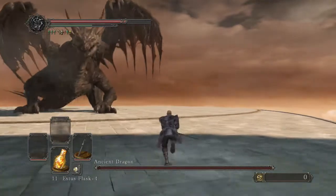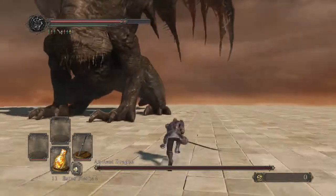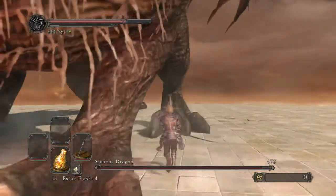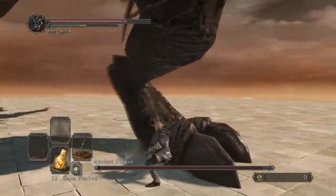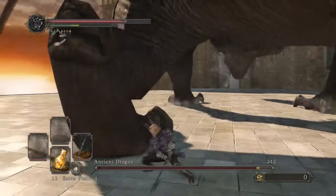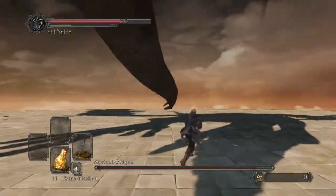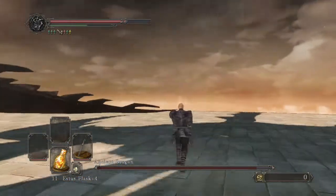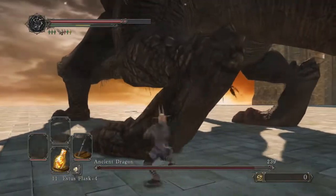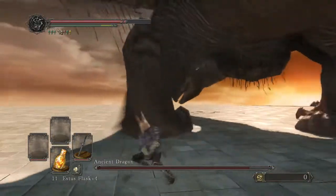As soon as you come in, I definitely recommend running to the right and hitting the limb that I'm hitting right now, because when you run to the right he's going to do his fire breath attack — that'll let you get in a couple free hits. After that, attack only that limb. What you'll find is he's only going to do two moves: one is when he jumps in the air, and the other is when he shifts his foot to try to kick you. But if you manage your stamina well enough, that'll never hit you.